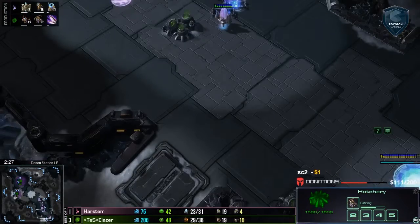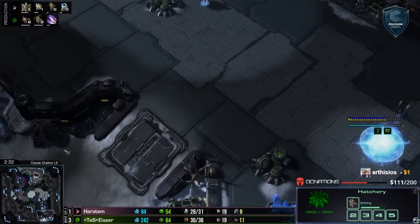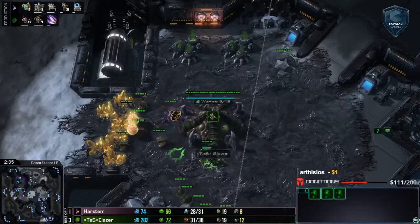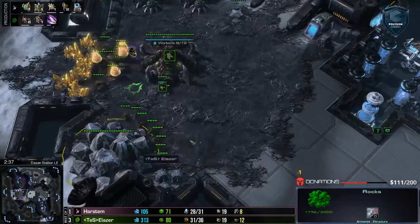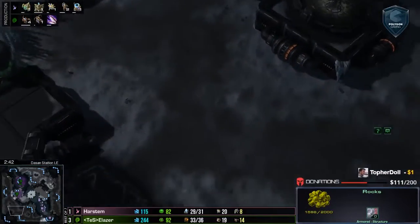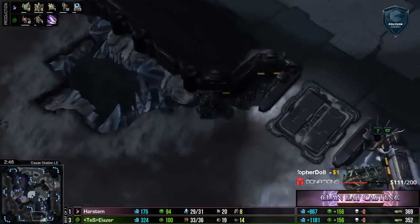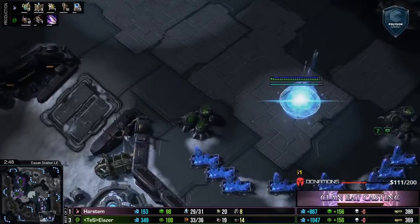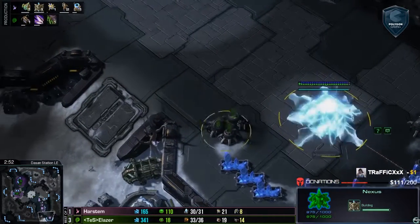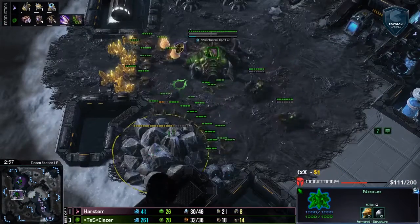This map — I haven't played on it yet, to be honest with you. I have not played a single game on this map. I haven't seen it on ladder, I haven't played any custom games on it, but every game I've cast on it has been insane. We do have these lings breaking down these rocks here, just going to try and open up that bottom path. That is going to go all the way over to the natural for Harstam there — definitely going to be pretty dangerous if those lings start flooding on through.